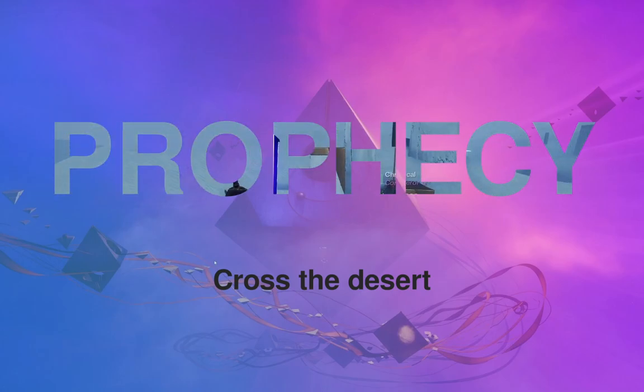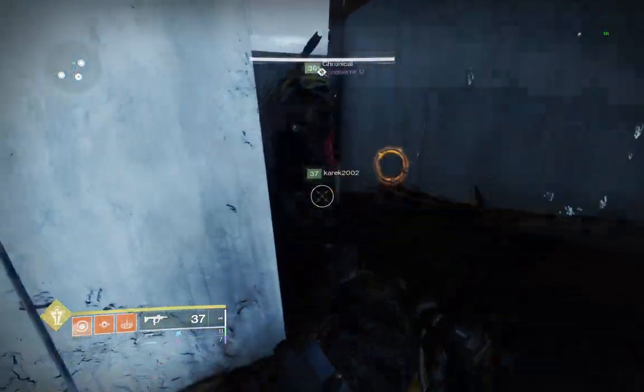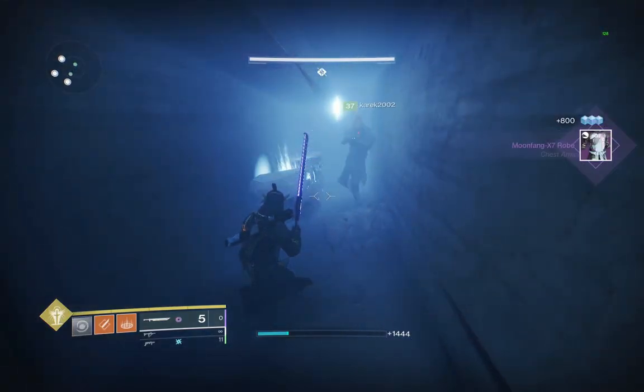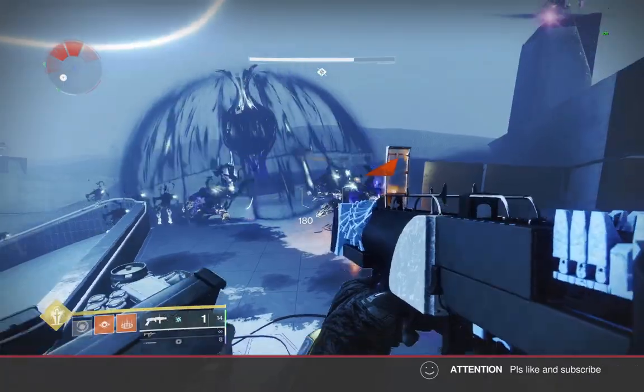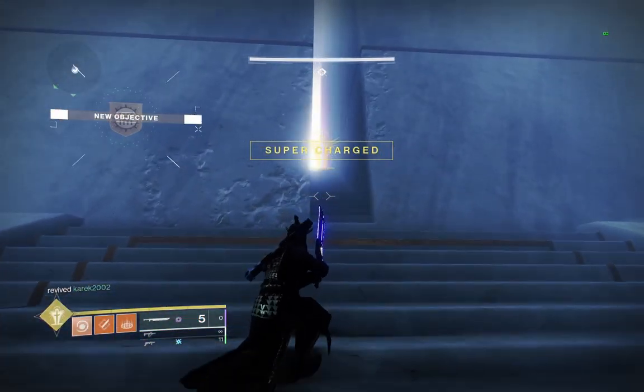Now comes the desert. You can find a secret chest here, where the yellow sand pile on the floor marks the location. Next, you will find small pockets of Taken enemies and Blights which need to be killed all around the desert, until the door to the second encounter finally opens.